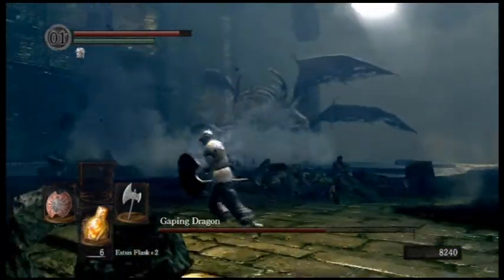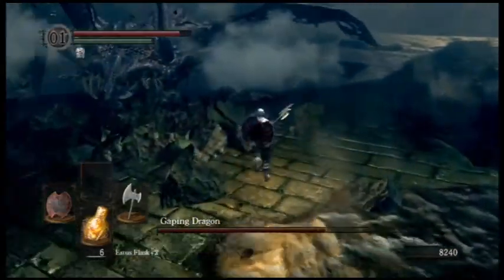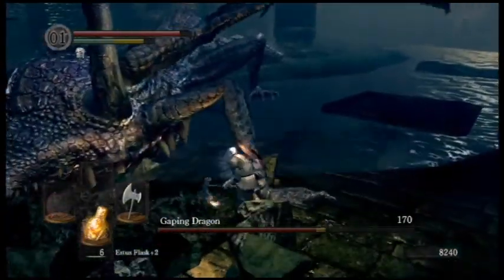That right there is his grabbing move. He will grab you and then drop you inside of his teeth and take out a lot of your health. So you want to be careful of that.